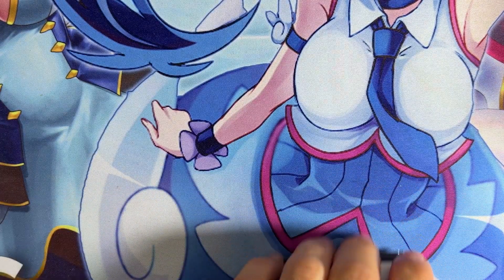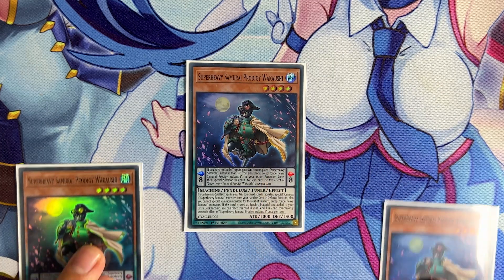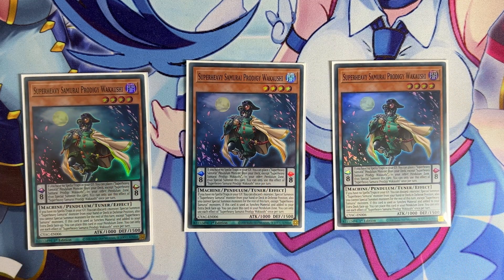Starting off with the monsters, we have three copies of Super Heavy Samurai Prodigy Wakaoushi. This is one of the new cards from Cyberstorm Access and it has a really good effect. Its pendulum effect is that if you have no spells and traps in your graveyard, you can place a Super Heavy Samurai Pendulum monster from your deck into your other pendulum zone, and then special summon this card from your pendulum zone. The pendulum effect is the main thing you want with this card, and we'll talk about the key target a little bit later.